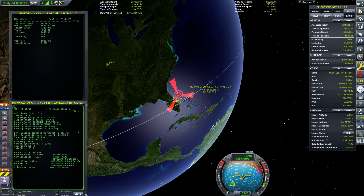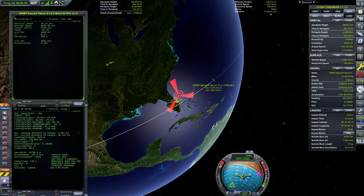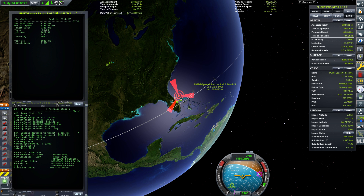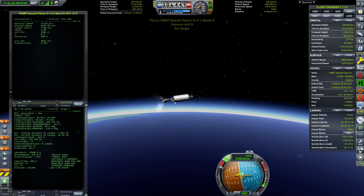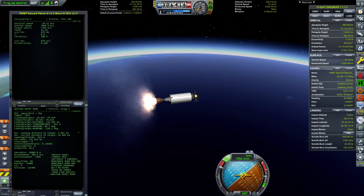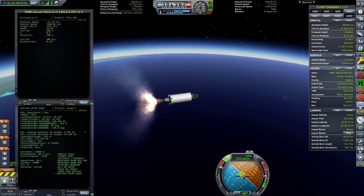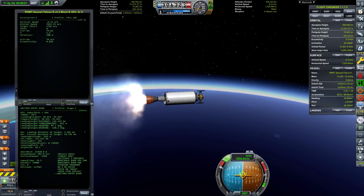We're waiting to do the re-entry burn on stage 1. Back on stage 2, the velocity is still increasing. Switching to stage 2, we can see it performing the last burn — and that's it, we are in orbit.